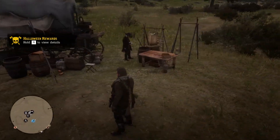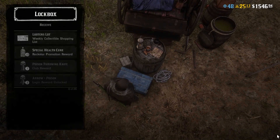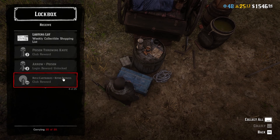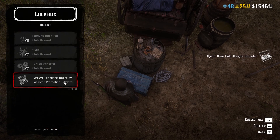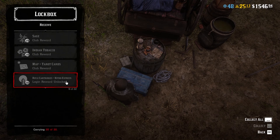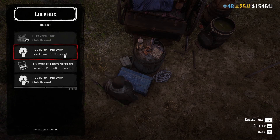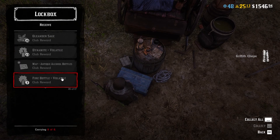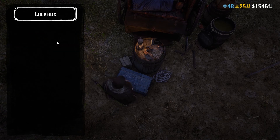Where's all my stuff? I'm going to quickly have a look here. Is there anything in my lockbox that I need to collect? That's everything in there.